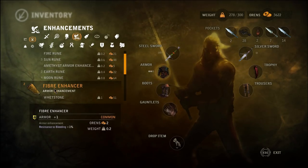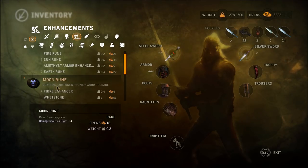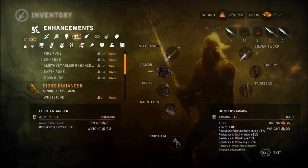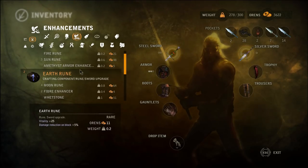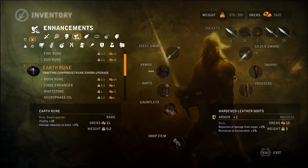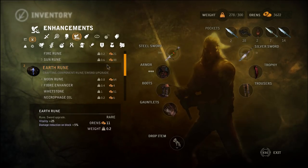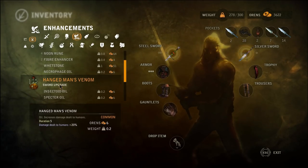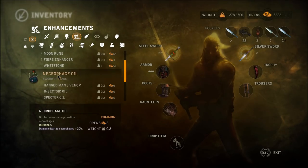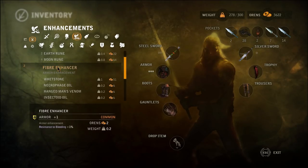Everything I have. Fibre Enhancer or Amethyst. Fatality plus 5 or Resistance to Bleeding plus 1%? Fatality plus 5. Sure. And there we go. How do we upgrade the swords again? Maybe we have to use the non-permanent ones. Are there any permanent sword enhancements?